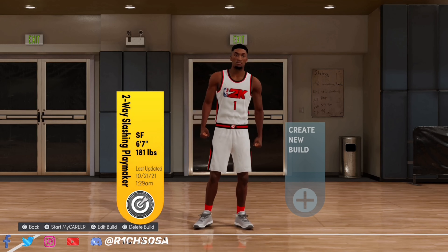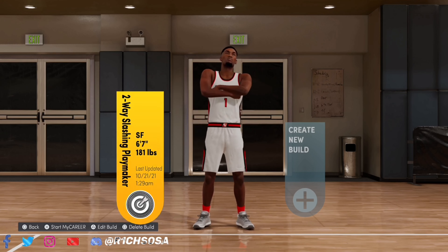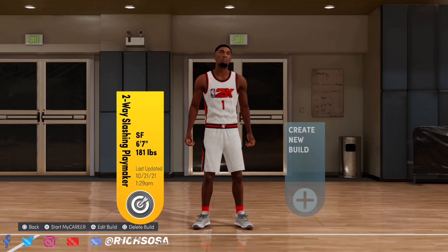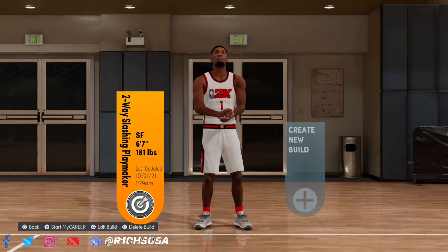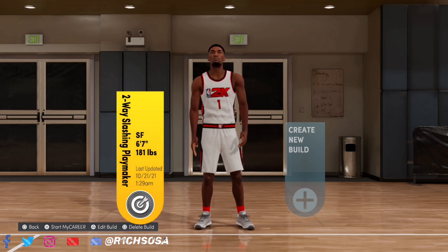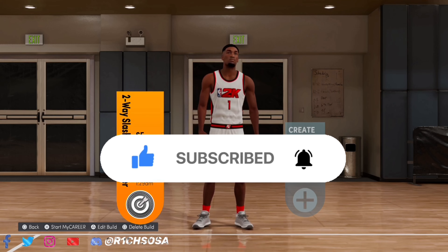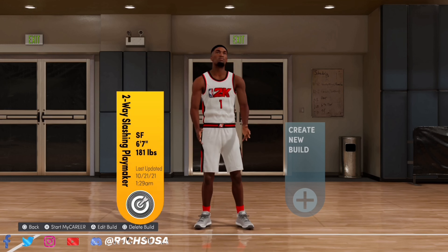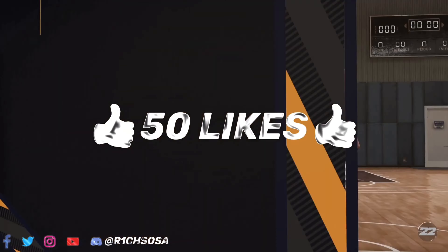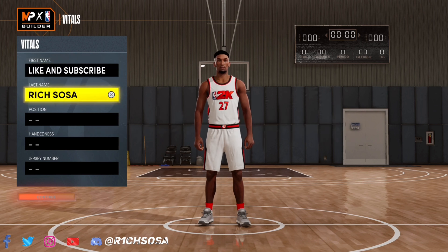This is easily one of the most toxic small forward builds you're going to see all year. When it comes down to the animations equipped on this build, it's possibly the best one-guard build you can use as well. I know it's made as a small forward, but you can run this at the one position — especially at 6'8", it's going to be a very overpowered build.